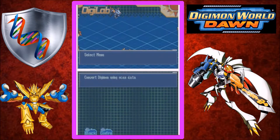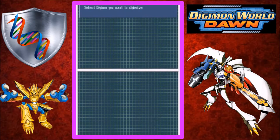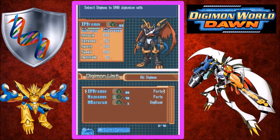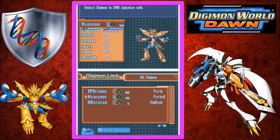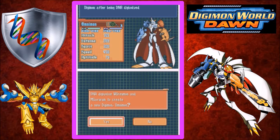Now first of all let's start up the Digilab. What you need for this is obviously you need WarGreymon and MetalGarurumon, but either one can start the process. The one starting the process has to have specific stats: it needs to be at least level 65 or above, needs to have 415 speed or above, and 100% friendship. I will leave all the requirements in the description. As you can see here, it can DNA Digivolve with MetalGarurumon to form Omnimon.